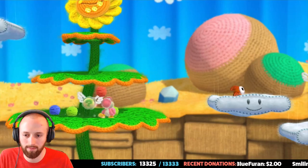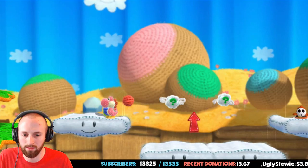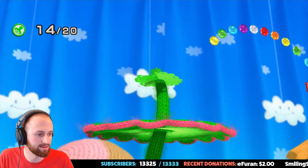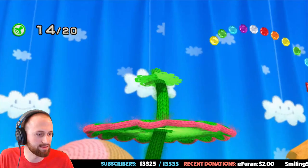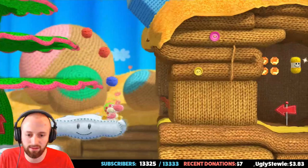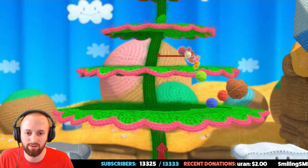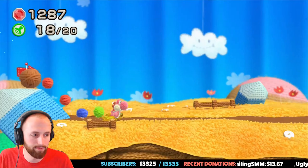Look at all those secrets — all the gems are ours! Whoa, and a secret up here — awesome. We missed one of the yarn things. If you get all of them in every level, you unlock a new Yoshi, which is pretty cool. I think this game's worth it. I was a really big fan of Yoshi's Story for the N64, so I was pretty pumped when they made this game.